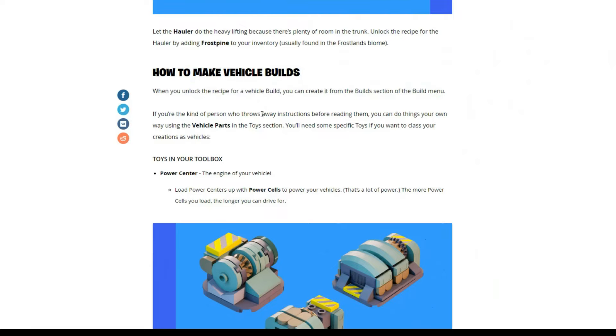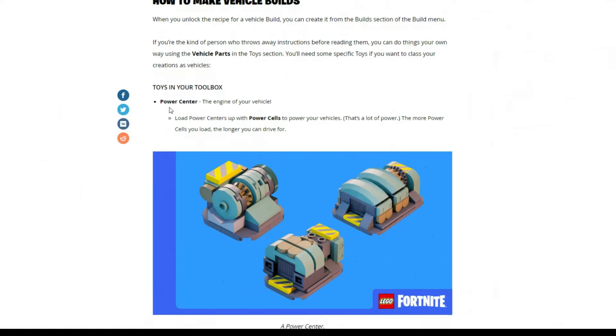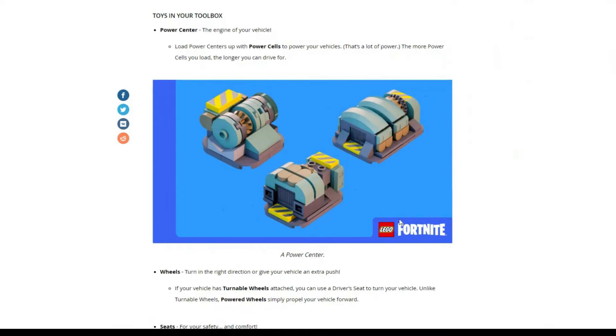If you're the kind of person who throws away instructions before reading them, you can do things your own way using the vehicle parts in the toys section. You'll need some specific toys if you want to class your creations as vehicles. Firstly, you will need the power center — that is the engine of the vehicle. You will need to load these power centers up with power cells. The more power cells you load up, the longer you can drive.